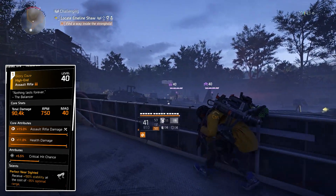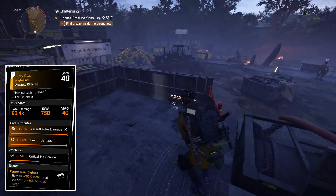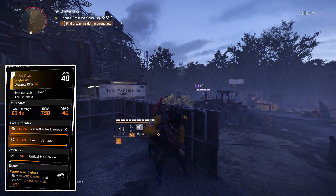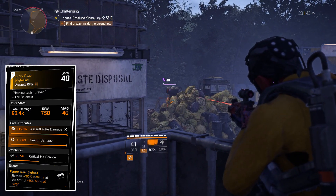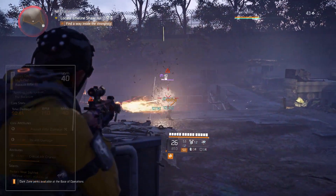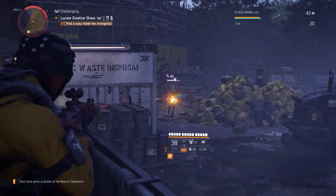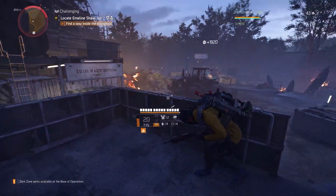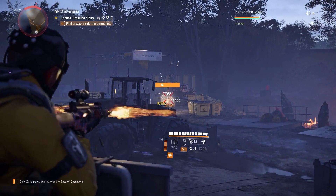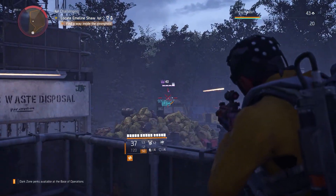But then I thought of adding mods that actually increase my optimal range, and that's what I did. Right now my mods give me 30% optimal range, so I'm pretty much gaining 100% stability and only losing 5% optimal range. With this weapon you can pretty much land all of your shots — there is no recoil at all. You don't need to control the recoil; you just hold mouse 1 on PC and you're going to hit every shot.